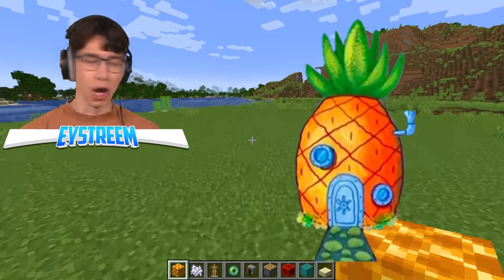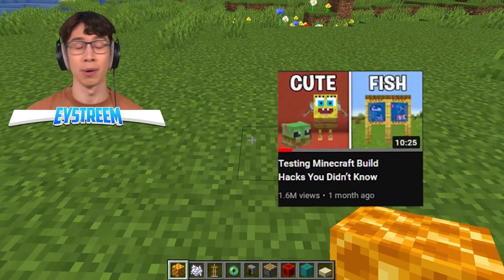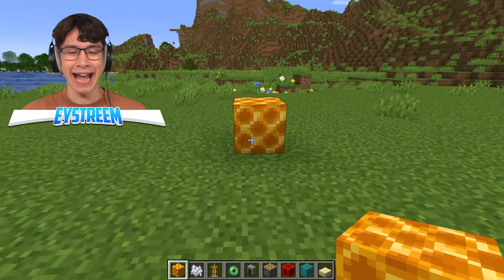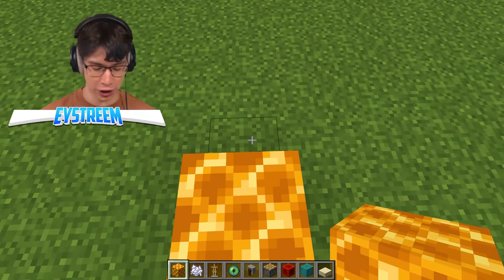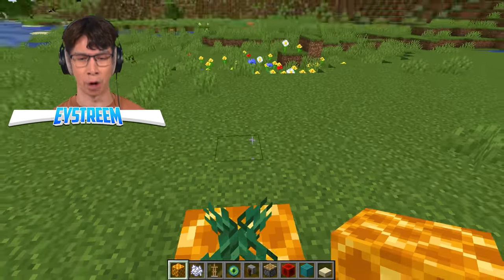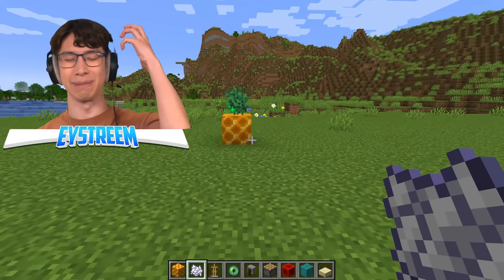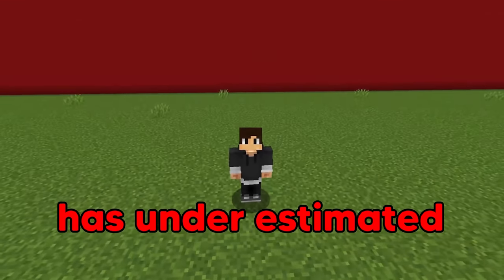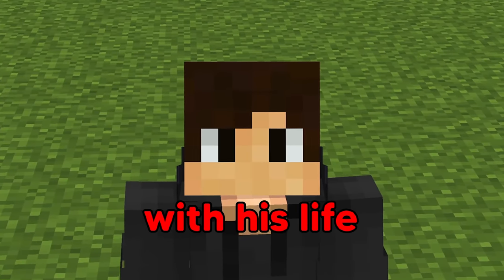Who lives in a pineapple under the sea? SpongeBob SquarePants! And while we have built SpongeBob in the tunnel before, I want to build his house and his friends. For the pineapple, we're going to use some honeycomb. On top, the perfect thing you can use — do slash setblock and use a sweet berry bush. Normally you find these in taiga biomes, and right now it looks a little bit odd, but we use a little bit of bone meal, and boom — that is the perfect SpongeBob house.